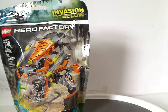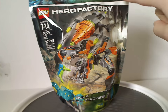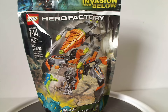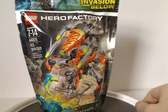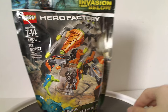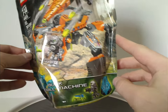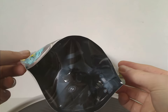So let's start out with just the bag of Bulk Drill Machine. As you can see, the two logos — the Invasion From Below logo — nice artwork there, and a picture of the set in action in a cave. Recommended ages 7–14, set number 44025, 113 pieces, and also the two accessories included with it, and nice artwork on the bottom matching the top part.